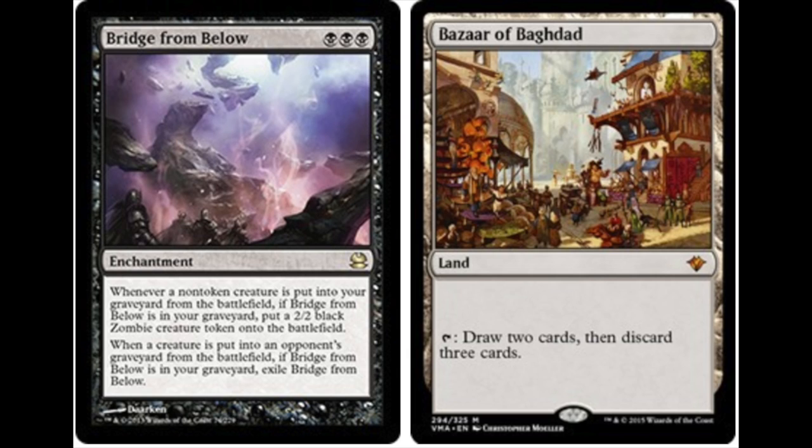Bazaar of Baghdad and Bridge from Below. You might think this sounds like a really strange combo — it's not that great in a vacuum because there are so many different opponents. The reason I like this combo is you have to win out that turn. If you don't win in that turn, your opponent will deal with it, because it's likely they have creatures that can be put into your graveyard. Bridge from Below reads: whenever a non-token creature is put into your graveyard from the battlefield, if Bridge from Below is in your graveyard, put a 2/2 black zombie creature onto the battlefield. Whenever a creature is put into an opponent's graveyard from the battlefield, if Bridge from Below is in your graveyard, exile Bridge from Below.